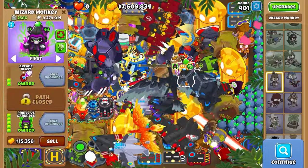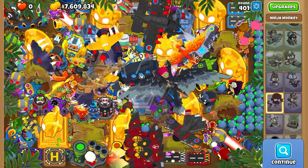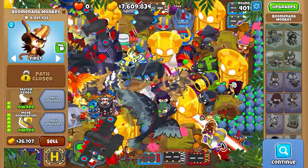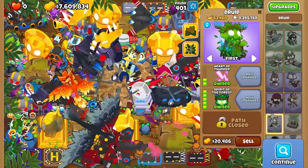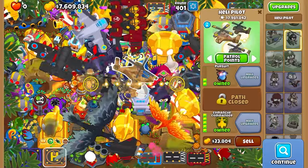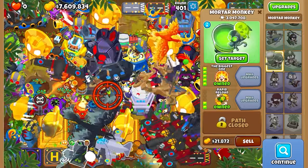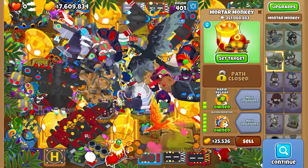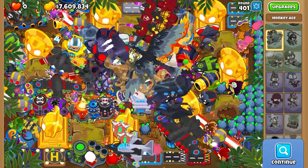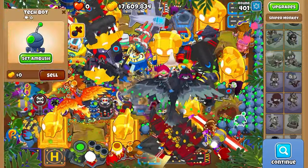I wonder if I could get super far on a water map — though I don't think those maps go very far. Shoutout to the energizing totems we used near the end after round 390. Druid at 10 million, spike factories are always solid, heli pilots are there too. The mortar monkey hit 250 million — that one's kind of goated. Alright guys, that's round 400 — next up is 450. Leave advice in the comments, I'd love to see it. Thanks for watching!